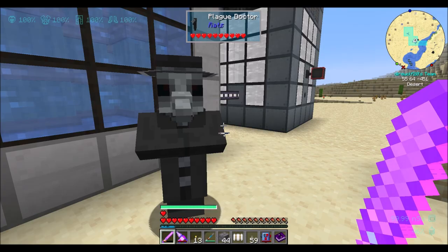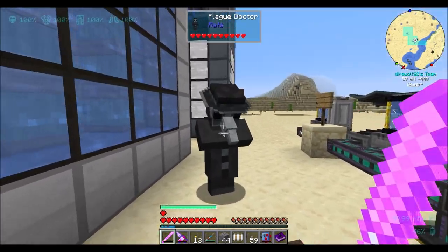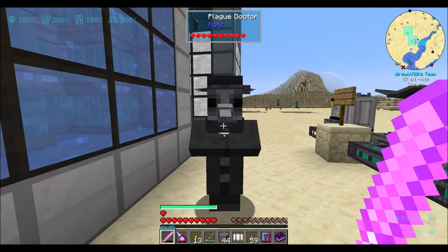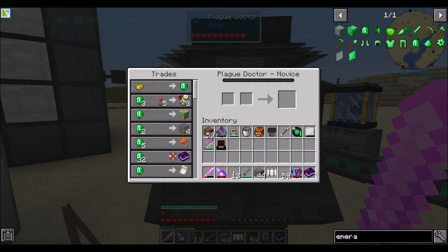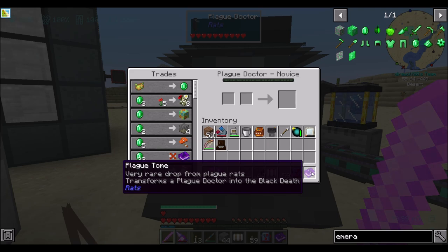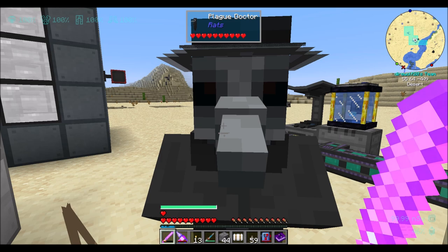Sweet! I like that. Now I don't know what a plague doctor does, but I'm pretty sure using the tome transforms the plague doctor into the Black Death. I want to do this — I just don't want to do it right next to my nuclear reactor. Right next to my nuclear reactor doesn't seem like a good idea.